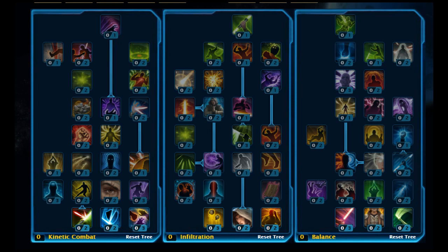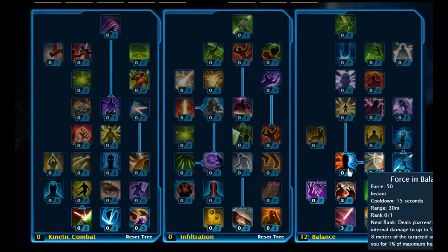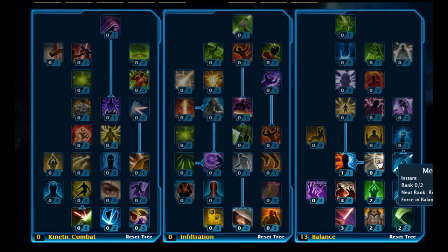What you want to do is start off on the Balance Tree and stick three points in Force Energy, then move across and put two points in Psychokinesis and two points in Jedi Resistance. Moving up, you want to put two points on Focused Insight, three points on Drain Thoughts, and then pick up Force in Balance and stick two points on Mental Potency.